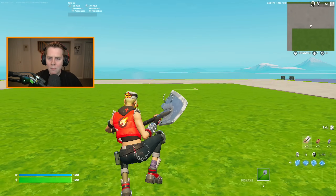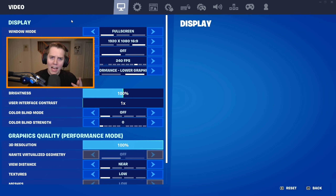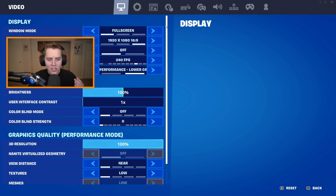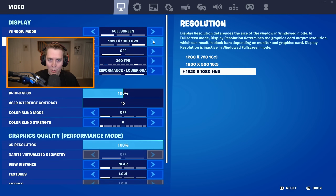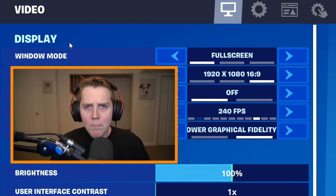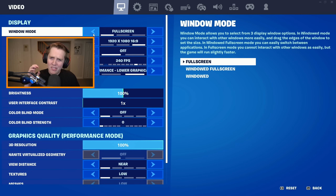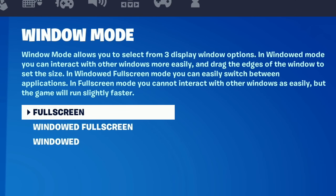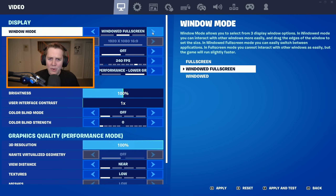Time for the settings most of you came here for — the actual in-game video and display options. I'm gonna cover all of these, including the DX12 ones which you can't see on Performance Mode but which still affect your FPS. Beginning at the top with display settings: Window Mode — have this on Full Screen. Full Screen even says in the settings it's going to make your game run faster and better. Please use Full Screen, not Windowed Full Screen.